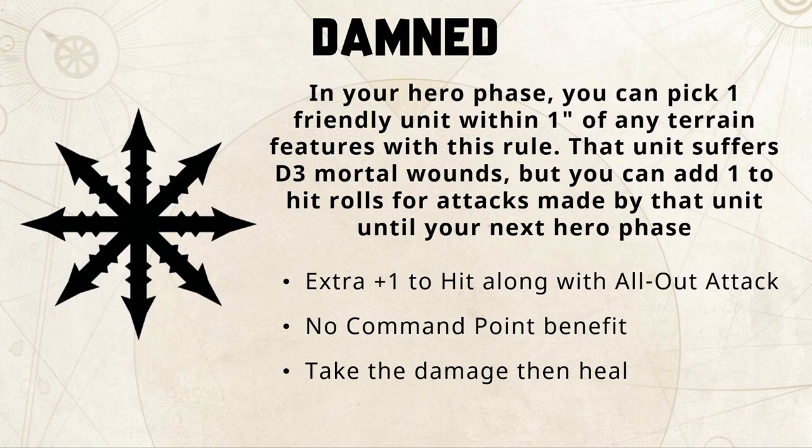You can attempt to take the d3 mortal wounds and then save against them using a ward save if you have one. Depending on the order sequence, you could take the damage and then attempt to heal it — if you have any healing in your army, like a Alarielle for example, you may be able to heal back those d3 mortal wounds, walking away still with the plus one to hit.